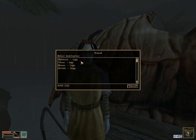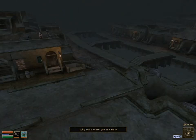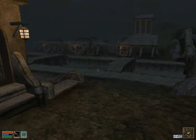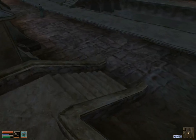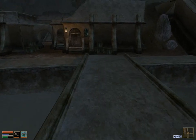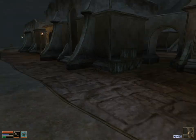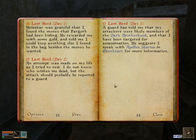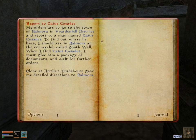We're going to head first to Balmora — and if you remember, this is where Caius Cosades is. Now we're here in Balmora and we have a decent amount of money, so we should be okay to buy what we need. The first thing I'll do is just find Caius Cosades — he'll give us some money if we're lower than level 4, so I might as well finish off that quest while I'm here. Let's remind ourselves what that quest is all about.